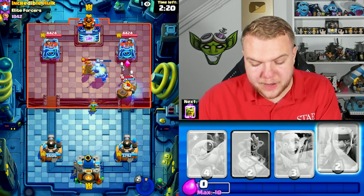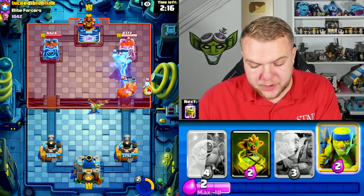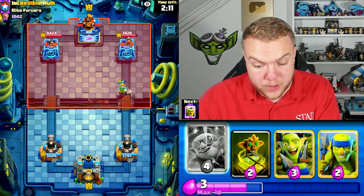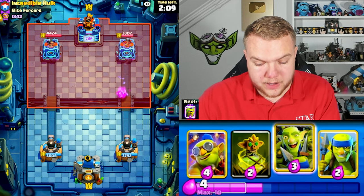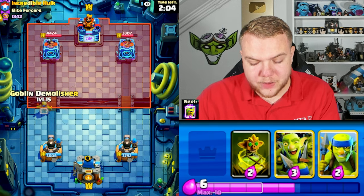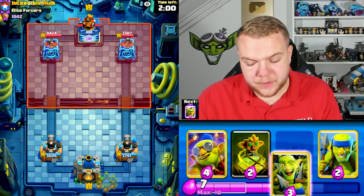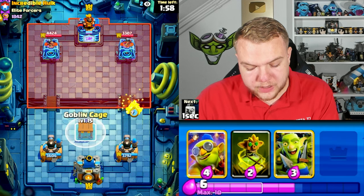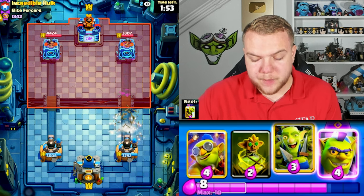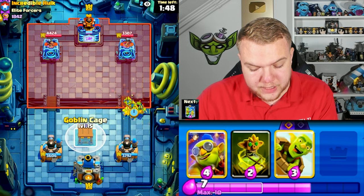Going goblinstein to see if he has like a tesla, trying to snipe it with dart goblin. Popping the ability to take care of the mighty miner and maybe get a little damage on the tower — we do connect a little bit on the tower. Really rough matchup overall. The most annoying thing is going to be the hawk rider and the firecracker. We can't really deal with the firecracker unless he doesn't use it much, but if he's smart he'll get insane value from it.